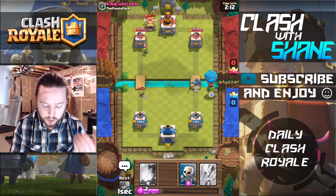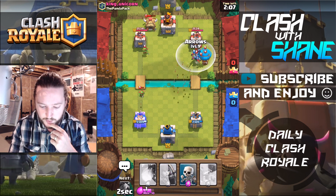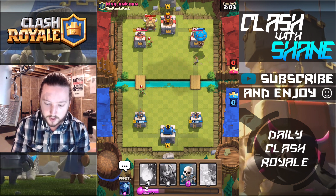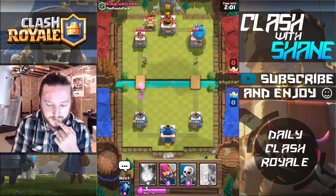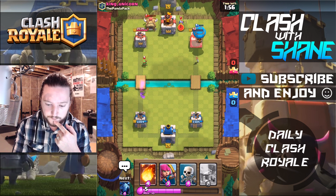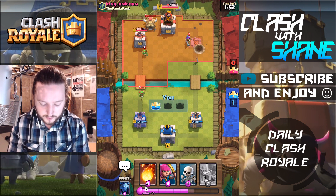I normally don't do a balloon push just yet because I don't know what countercards they have, but we're gonna go all in here with the Arrows and the Knight — the Knight will tank for the balloon. As you can see the balloon is getting in there doing work to that tower. Boom, one hit — that might be a dead tower unless he drops Archers or something. The late Musketeer — okay, so we have a one tower lead so far.